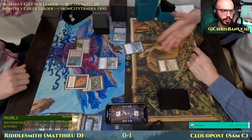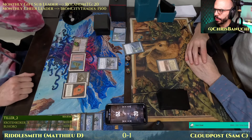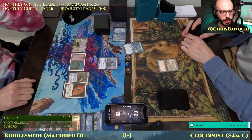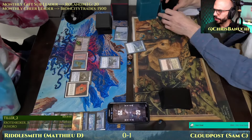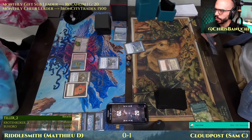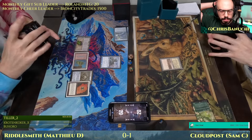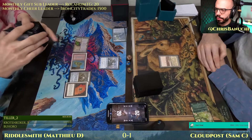Echo of Eons is on the stack — that's why. We were just shuffling after Gamble. Looks like Sam's thinking about responding to Echo of Eons. Echo of Eons still on the stack. Just exiled an Elvish Spirit Guide — there's a green floating for Sam. Storm is eight. Two blue, one red floating for Matthew, and an Echo of Eons now resolving. Both players will get to see seven new cards.